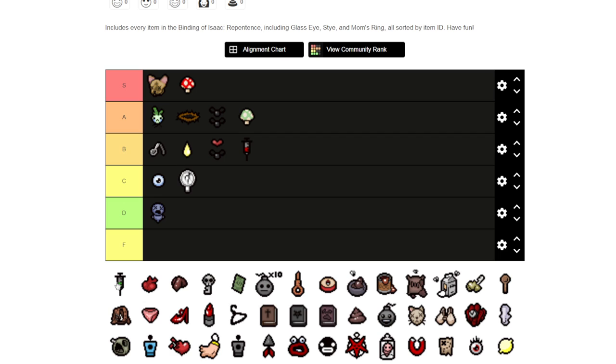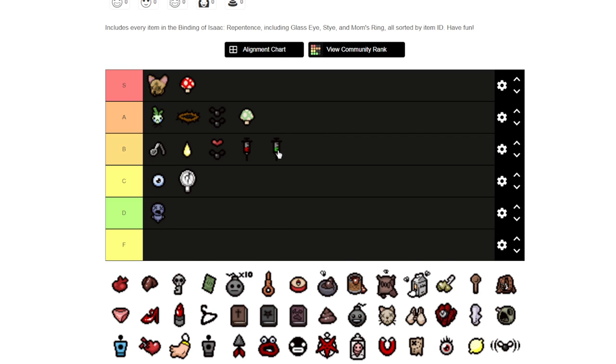And then there's another item that's about the same — it gives you a speed upgrade and some other little stats. I'm sticking that as a B. I forgot the name — it's on the tip of my tongue but I can't remember.